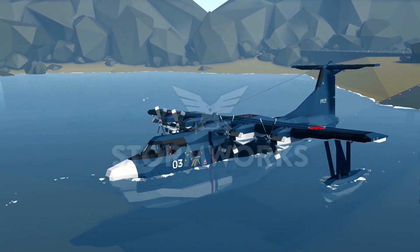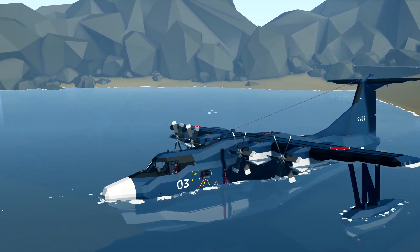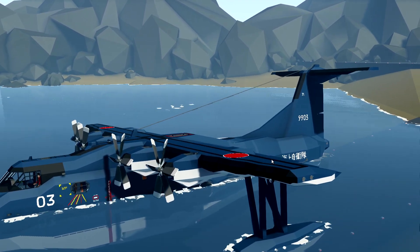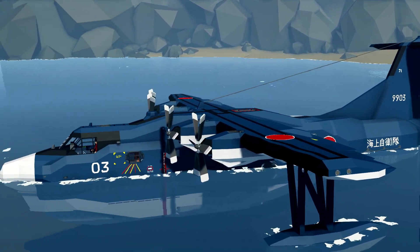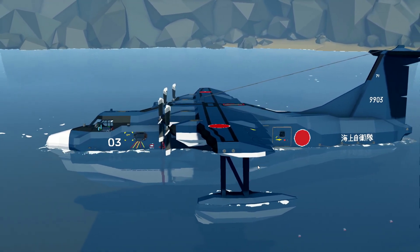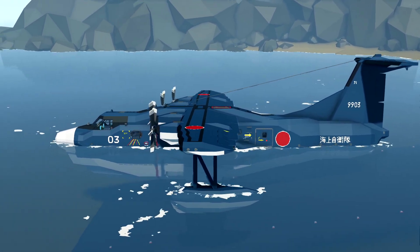Today we are checking out this awesome creation right here, which is a massive, massive plane. This thing is called the US-2 STOL Search and Rescue Amphibian. Essentially, this thing can land on the land and it can land in the water, which makes it an amphibian.